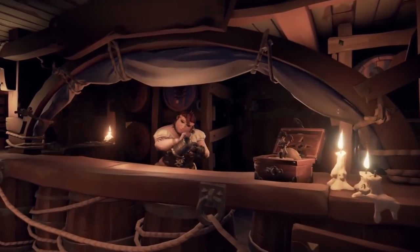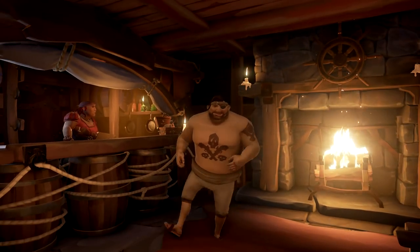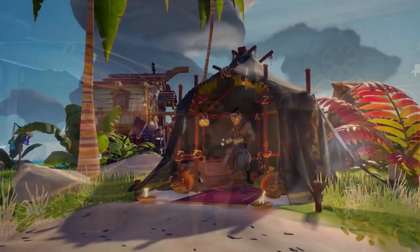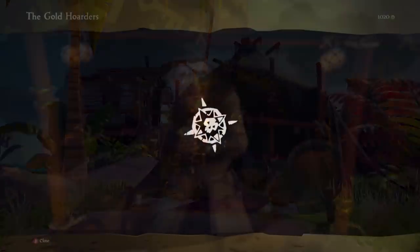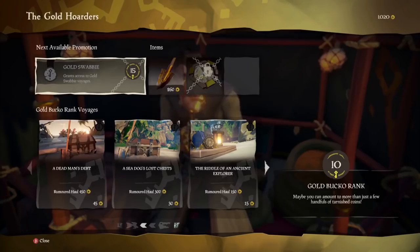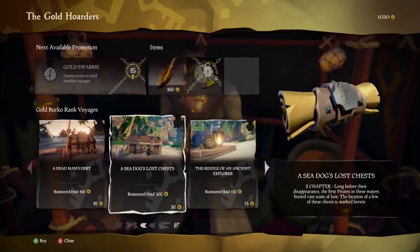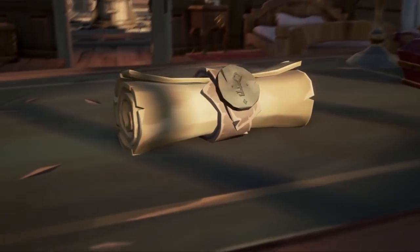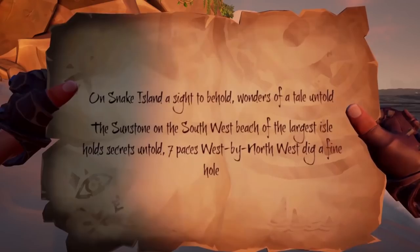Now first things first, you start off in the bar and you gotta go and get yourself a map. If you don't know how the map systems work, it's pretty basic. There will be a few ways to obtain maps, but for this example we're gonna go with the Gold Hoarders Union. You just go to the tent and buy a map, and those maps come in two varieties: either a physical map with an X marks the spot, or a riddle where you just gotta follow the clues.